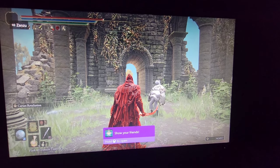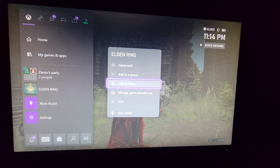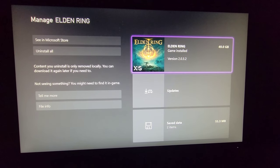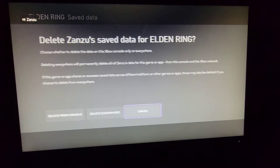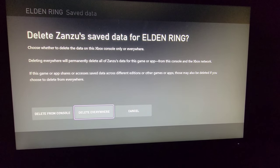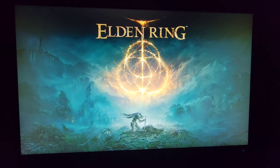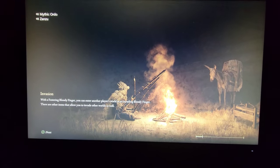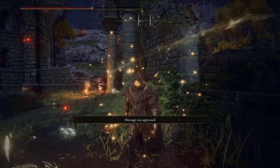Once your friend has received all the items you want to duplicate, do not quit your game. Open your Xbox menu, hover over Elden Ring, and press the start button. Once the drop-down menu pops up, select Manage Game and Add-ons. Proceed to go down to Save Data and select your profile. Be careful and take your time — make sure that you select the 'Delete from Console' option. If you hit 'Delete from Everywhere,' it will delete all your saves and your character along with it. Once done, your game will close out automatically. Simply restart your game, load back into your world, and make sure you're back at your hard save. If you did everything correctly, you will end up where you hard saved and all your items will still be in your inventory and also be in your friend's inventory in their game. And that's all there is to it.